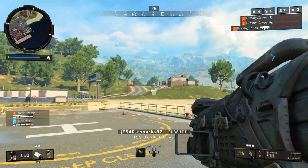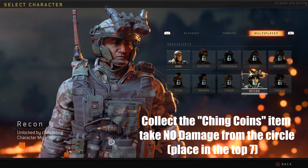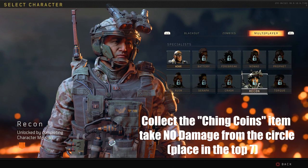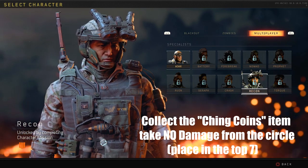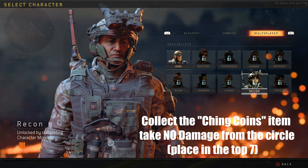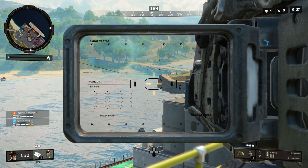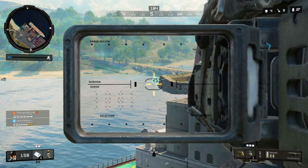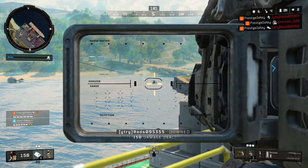The next character is Recon. Recon is a little bit easier than Torque but still difficult if you're not that good at Blackout. This character is also going to be based on RNG and supply drops. If you find something called Ching Coins inside the supply drops, pick those up and hold on to them. Then you need to not take any damage from the circle at all, finish in the top seven, and you'll unlock Recon. We've opened tons of supply drops and personally have not been able to find these coins yet — it's complete RNG.